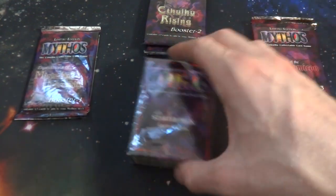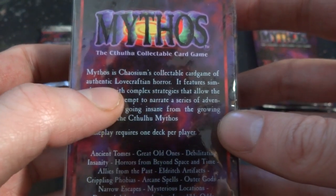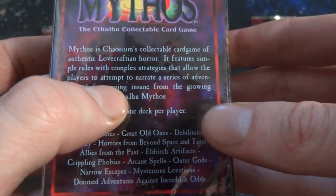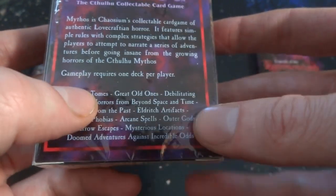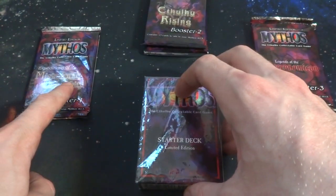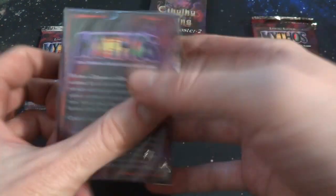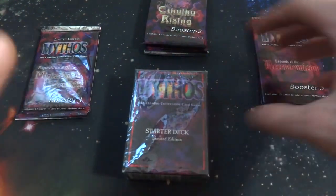Let's just read what it's about. Mythos is a chaos and collectible card game of authentic Lovecraftian horror. It features simple rules with complex strategies that allows players to attempt to narrate a series of adventures before going insane from the growing horrors of the Cthulhu mythos. Gameplay requires one deck per player. So it is a game about Lovecraft horror — it's like about horror stories. Looks like I got a Mechatonic Universe, got Cthulhu Rising, and I got Necronomicon, and this is the starter deck.